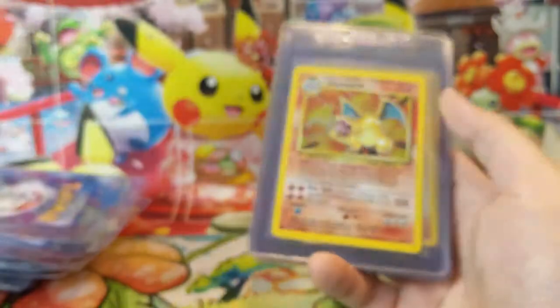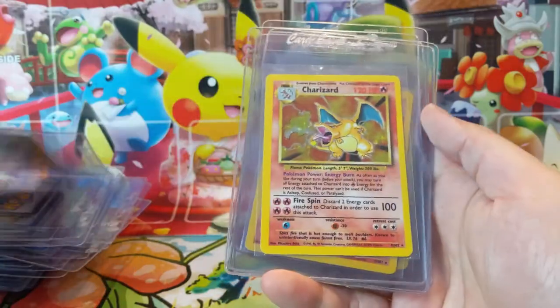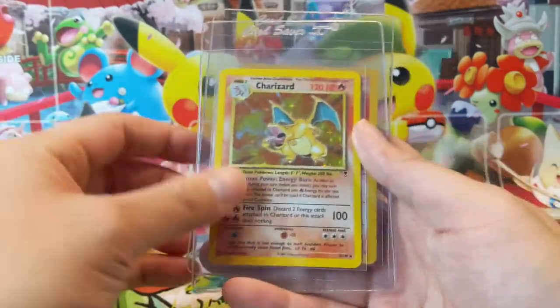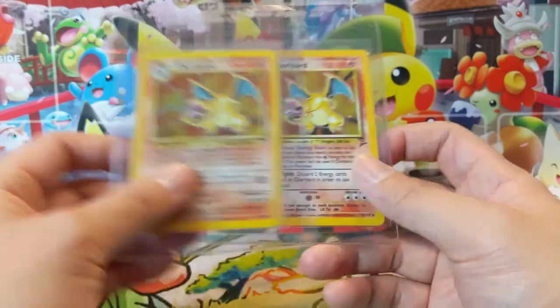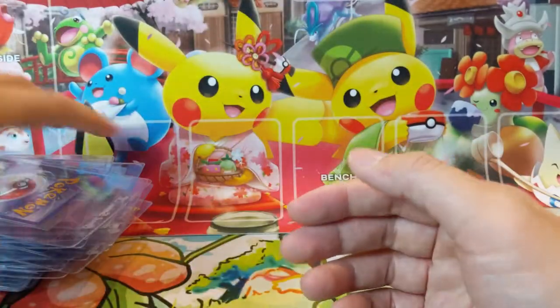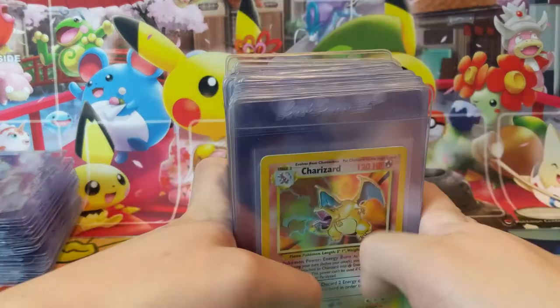Moving on to Neo: Hitmontop, Fortress, Pharos — love that art. Celebi, another Magneton, and another Lugia — this one is probably the worse of the two, you can see some good mix on there. Then we got some more Base Set Charizards — we have a whole lot of these that we need to get graded eventually. This one is a Legendary Collection Charizard. I don't think we have a reverse holo that's actually in good condition. And a Base Set 2 Charizard, so we've got plenty of that iconic Charizard art from a number of sets.